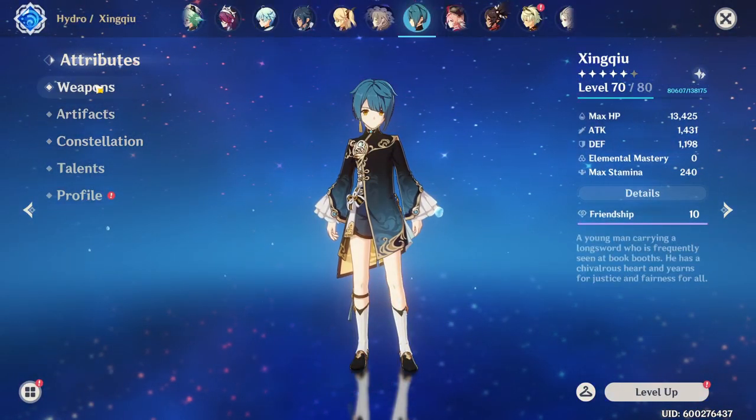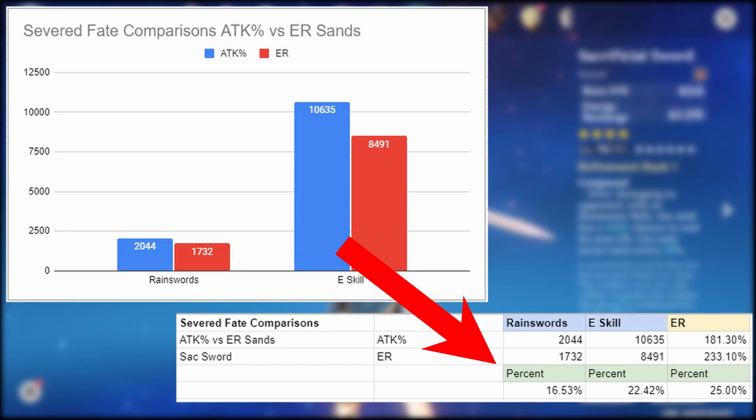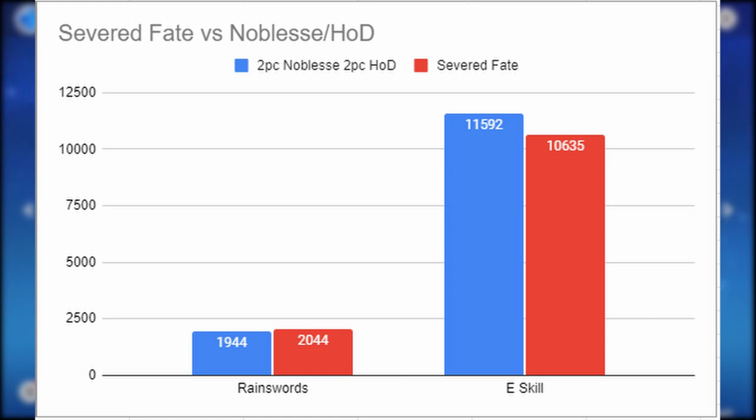Here's the math and the proof to support what I'm saying. First with Xingqiu — if you run attack percent versus energy recharge sands and you're running a sac sword, your rain swords are going to be dealing about 16% less damage than if you ran attack percent. Your E skill suffers quite a big hit, dealing about 22% less damage. And then comparing severed fate versus noblesse plus a 15% elemental damage bonus two-piece set, we can see that the elemental burst damage is basically almost the same, but the E skill suffers a little bit with the severed fate set.